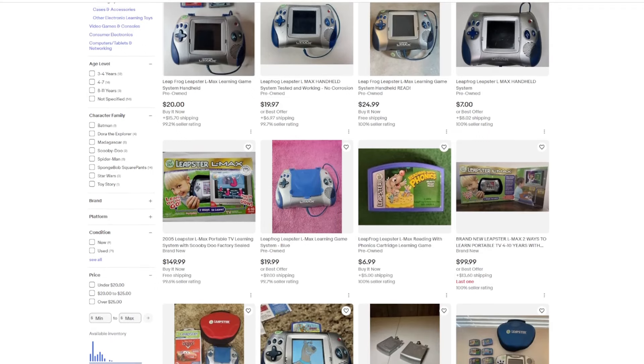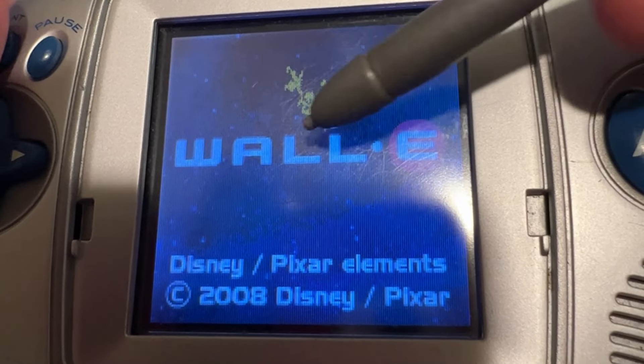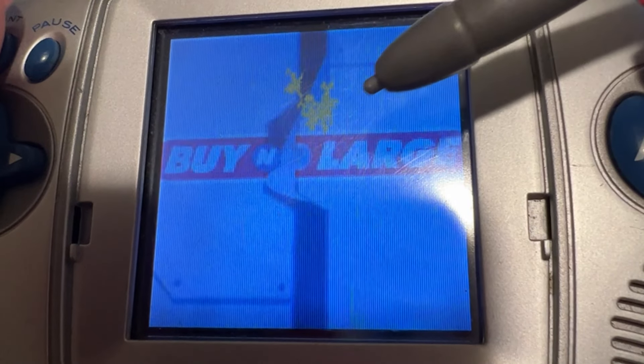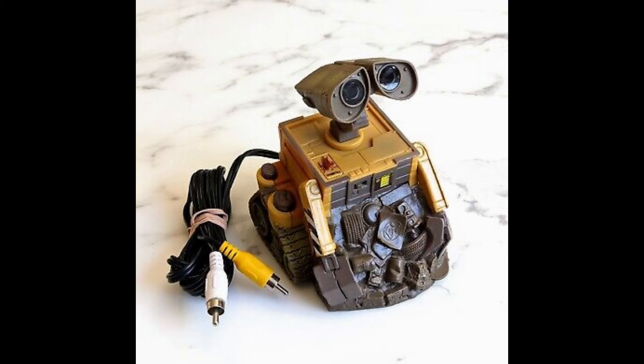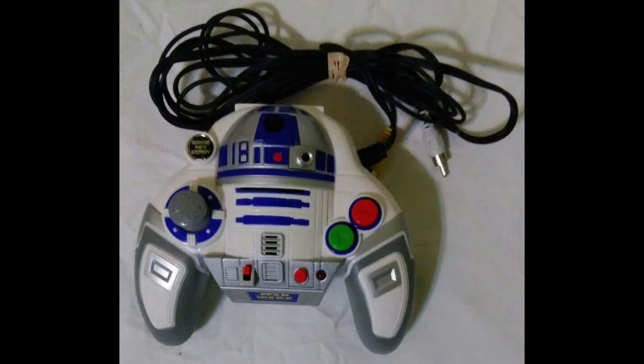I had to buy a Leapster for the video because there's no emulator, and now I can't really resell it because it's developed weird dead pixels — but they're yellow. What am I supposed to do with this now? Forget the hook — Wally is actually a pretty comfortable controller. It's a bad controller, but it isn't the worst thing to hold. It's more comfortable than the Leapster.